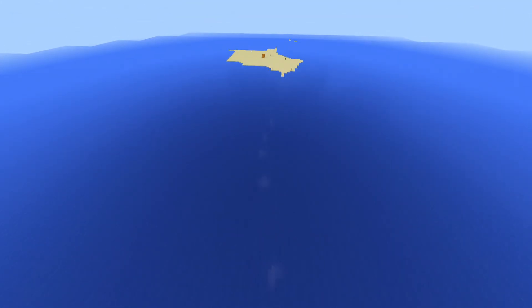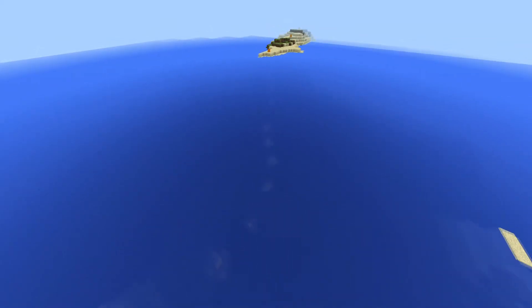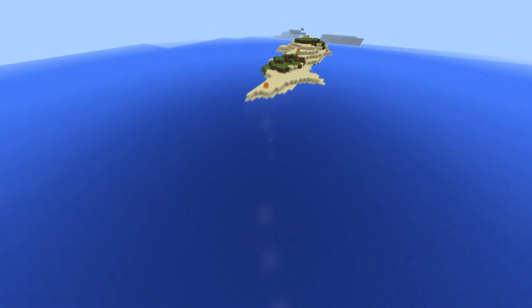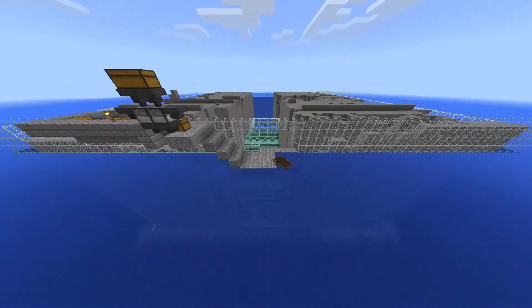Speaking of Lake Town, Yeti found an ocean monument nearby. Jack, realizing this was the perfect opportunity to start a guardian farm, began illuminating a path to the ocean monument using jack-o'-lanterns. I'll get back to this a little bit later — I just wanted to mention this because it happened in week 9, so more on this in week 10.